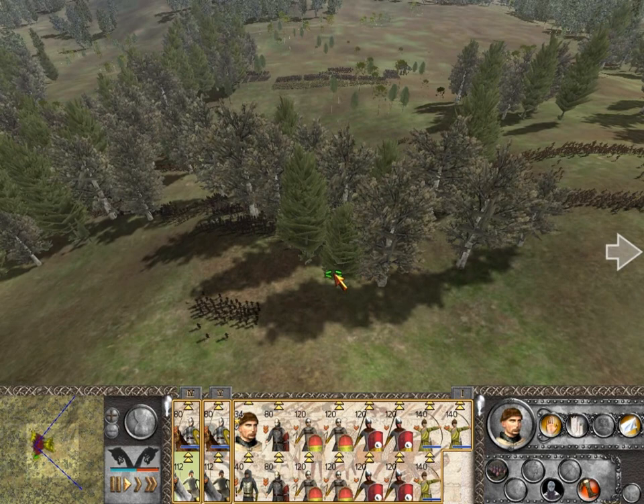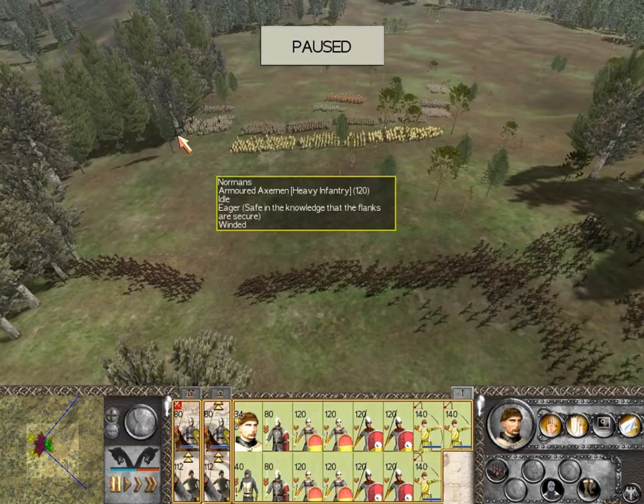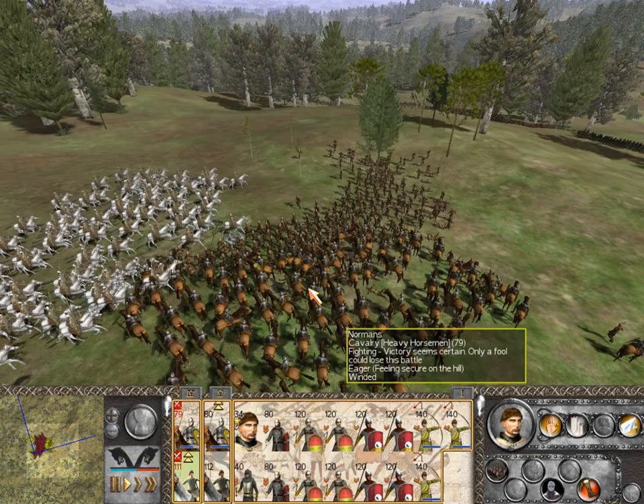There we are. It looks like they're coming down to meet me, so I'm going to stop. Yes, it looks like they're charging. These guys have gotten engaged as well — with some peasants. Well, let's just scatter them then with a quick charge. Very quick — they're broken. We'll let my light infantry clean them up.